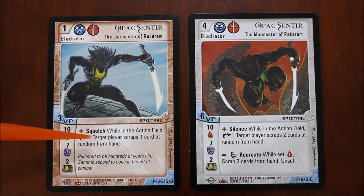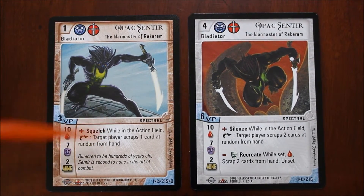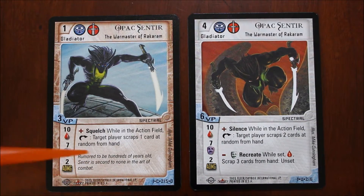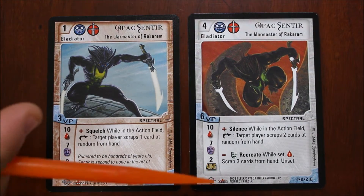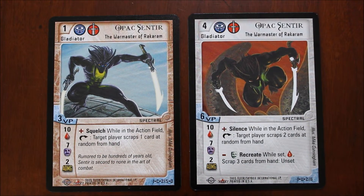Lastly, we have the ability of the gladiator and some flavor text. The ability tells you what that gladiator can do in addition to just straight attacking. So in this circumstance, a positive action — squelch: while in the action field, set, target player scraps one card at random from hand. This flavor text doesn't do anything for the strategy of the game; it's simply there to add some flavor. You'll notice the higher level gladiator, in addition to having the same initial text, also has another ability — a negative action, so long as he's not raging. Well, that's pretty much all there is for the gladiator cards. Let's go to the next card.